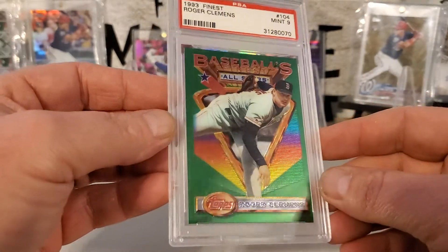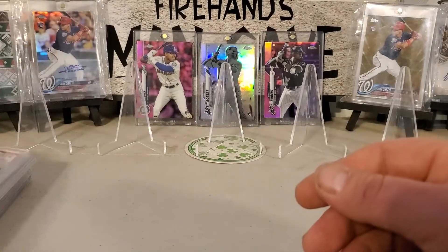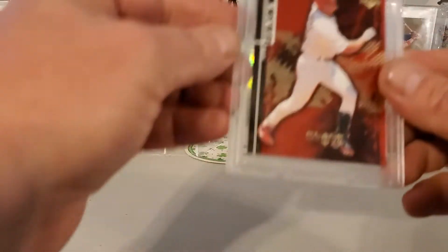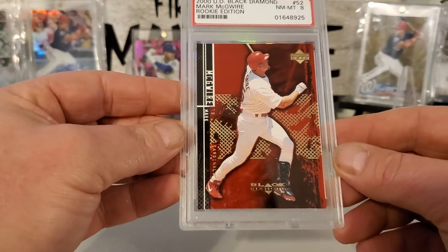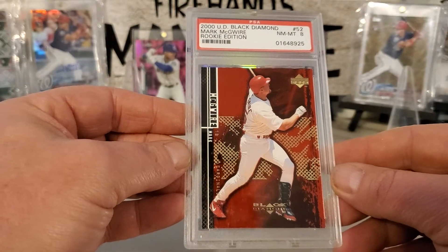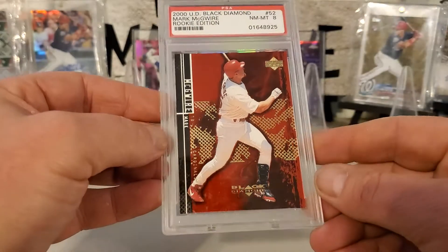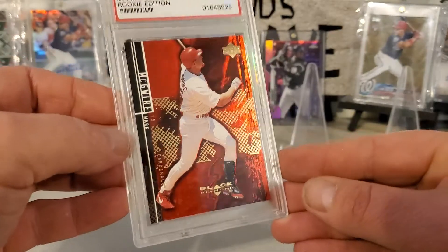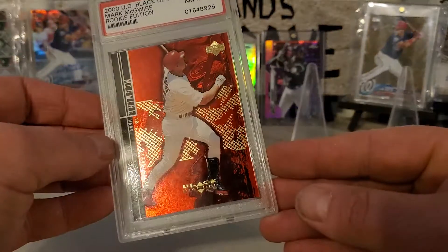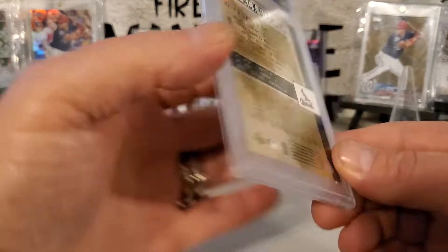There's a 93 Clemens — sharp looking cards. Here's a Mark McGwire, and a 2000 Upper Deck Black Diamond. That's got some nice shine — very cool card there.